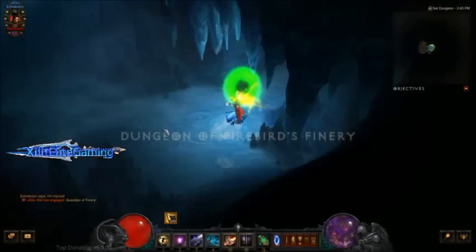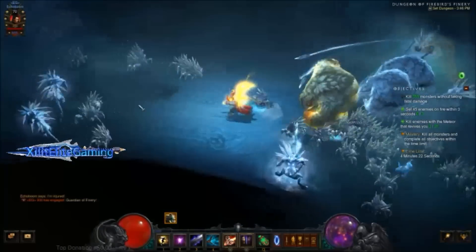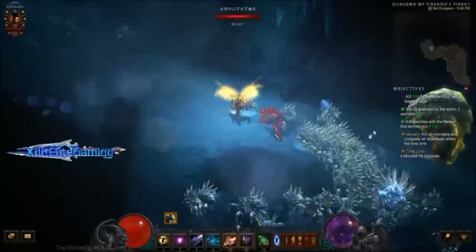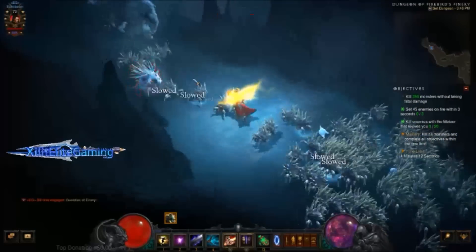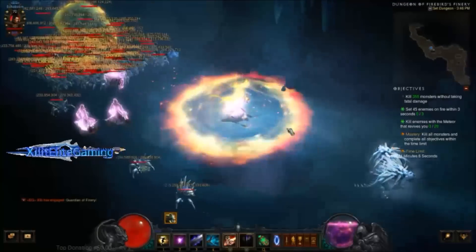Once you're ready, click it and enter the set dungeon. There are two objectives to complete. When there are more monsters in the first room - say 45 monsters - your odds of killing 20 out of 45 for the second objective are better. What I did to practice is just entered and drilled the second objective until I mastered it. Once you master objective two, the rest is easy.